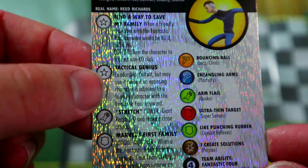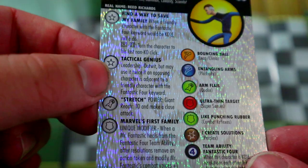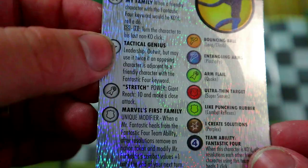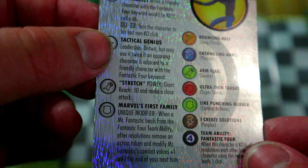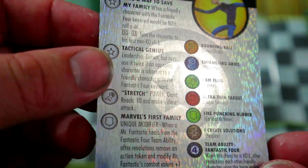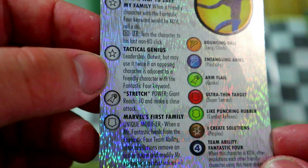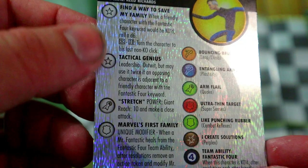It's kind of the 'actually saving his family' type of Mr. Fantastic, and it's really cool to play one of these legacy characters. His special damage power is Leadership and Outwit, but he may use Outwit twice if an opposing character is adjacent to a friendly character with a Fantastic Four keyword. So he can use his Outwit twice pretty easily — two Outwits and Leadership is a pretty good damage power.